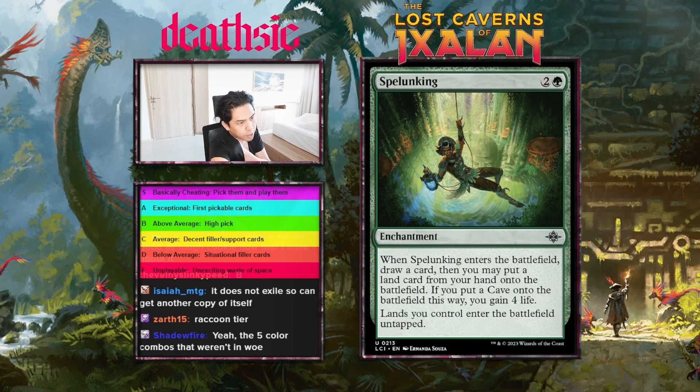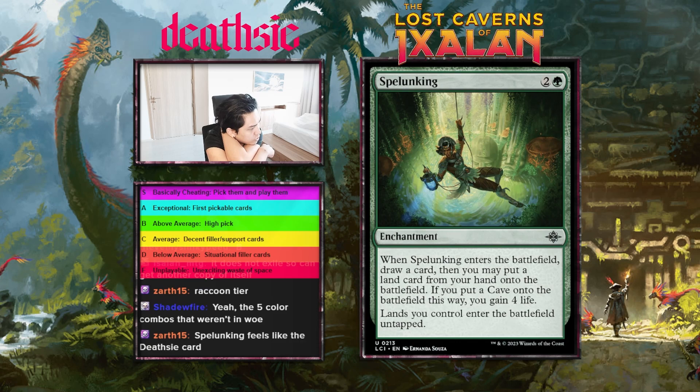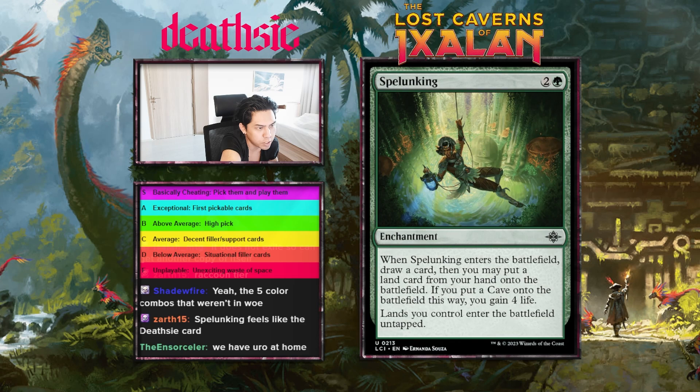Most of the green cards have been fine but not that interesting — outside of maybe Twists and Turns, which seems pretty pushed. The green strategy seems kind of whatever to me at the moment. Anyway, spelunking — what does spelunking mean chat? Going into caves.